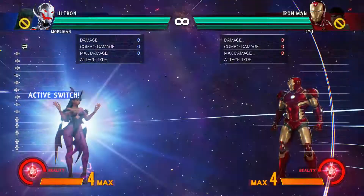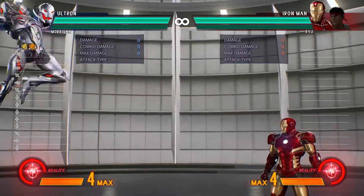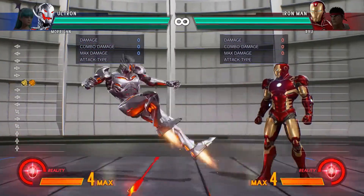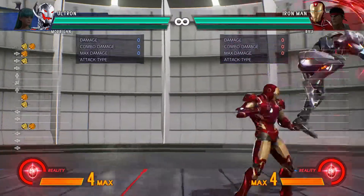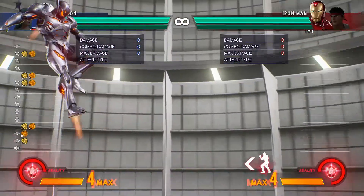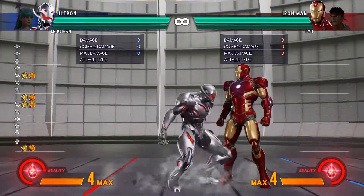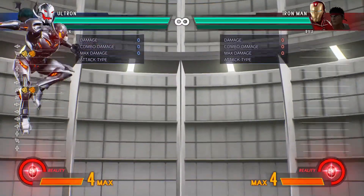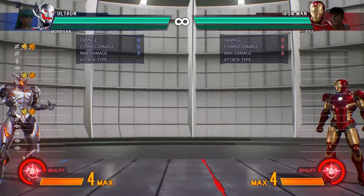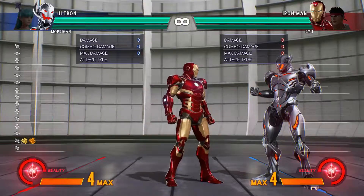And then you have Ultron. You can see his dashes are a little bit different too — very fast dash that covers a lot of screen. Ultron has an eight-way dash, and some characters have this where they can dash in any direction in the air. Most characters will dash forward or backward in the air, whereas Ultron can do an up-forward dash, up-back dash, down-back dash, or down-forward dash. It's a lot easier to execute using the punch buttons.